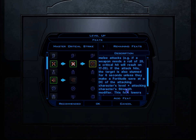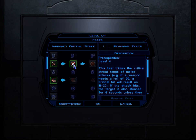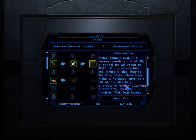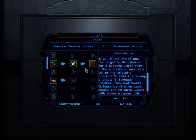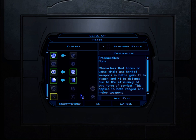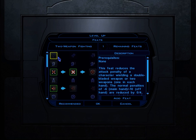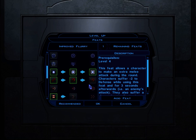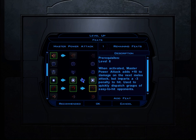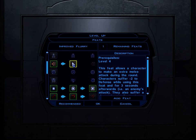Master Critical Strength would be great - if the attack hits, the target is also stunned for six seconds unless they make a DC save based on the attacking character's level plus strength modifier. Getting him Improved Flurry is another option, or he's already got melee weapon feats. We could get him Dueling since he is using a plus one sword - he's just using a one-handed sword in one hand. Or we could start getting him Two Weapon Fighting. I'm thinking Improved Flurry though. Either Improved Flurry or Master Power Attack - let's go with Improved Flurry.